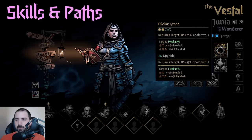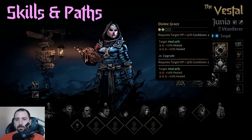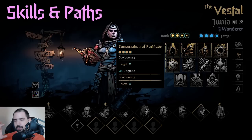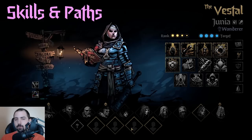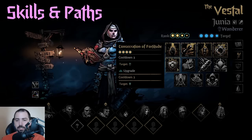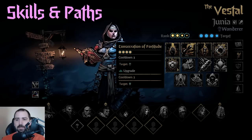Divine Grace is a pretty solid ability, though you don't need to hit it that often and her other heals are more efficient usually. It's a nice ace in the hole - if they're low HP you heal them, and the more conviction you have the harder you heal. Consecration of Fortitude puts a position token on a rank like a controlled burn, so it stays on that rank position. If I put it on rank two, anyone entering that space gets the buff on their next turn. Consecration of Fortitude has a 50% chance to give dodge or block, and when upgraded it's Dodge Plus or Block Plus - really good if someone is going to have to take a lot of hits.